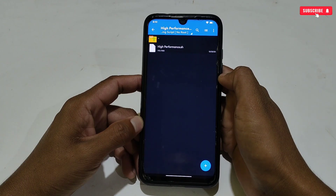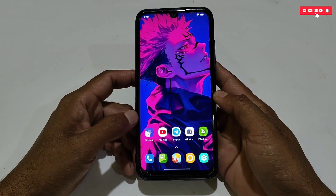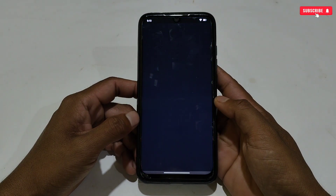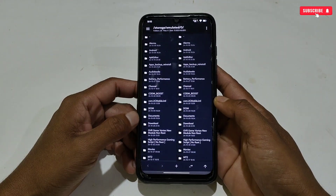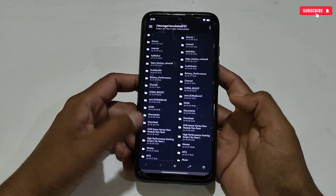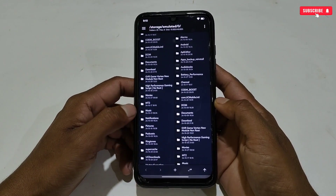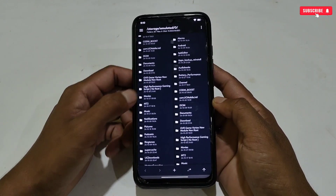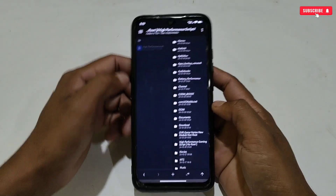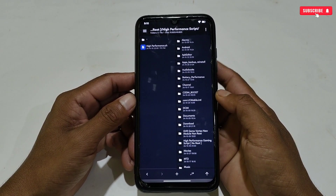We will apply the high performance script file first, then the system tweaks. Keep watching the full video to avoid any mistakes. Open the MT Manager application — allow the permission for the first time. MT Manager looks like this; it is the best file manager and supports almost all features as an all-in-one file manager.